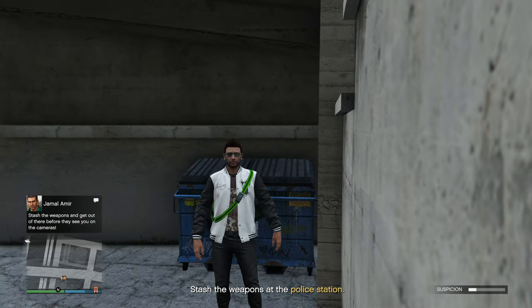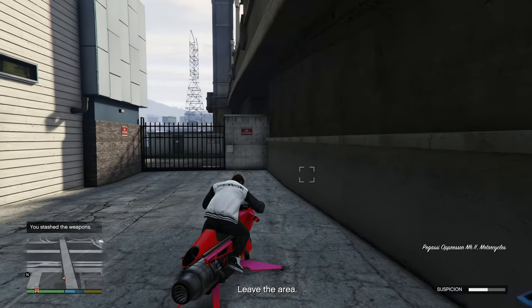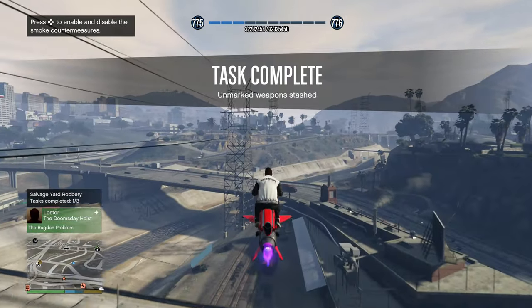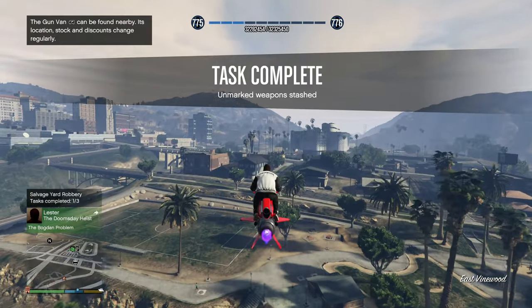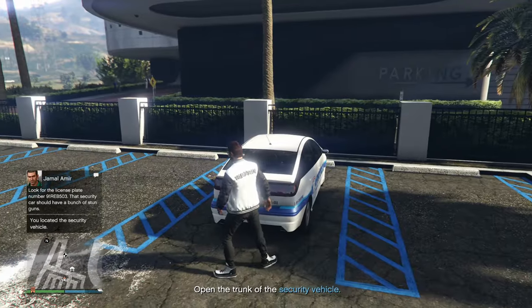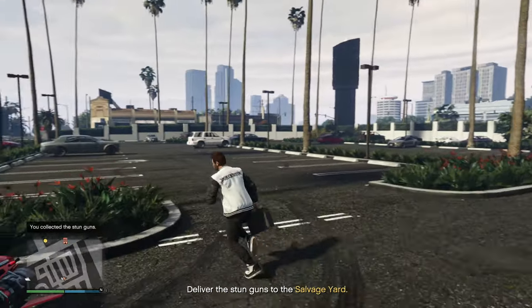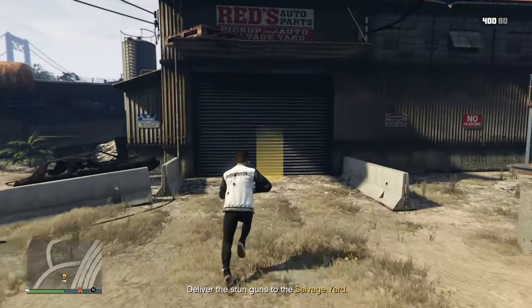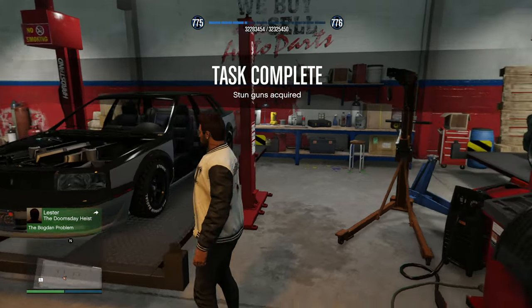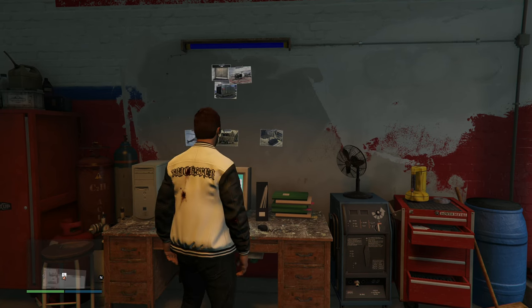I don't look suspicious at all — I'm just on a flying motorcycle flying into a police station. Oh wait, no, I do look suspicious. Suspicion levels are rising. Let's head on over to the casino and complete whatever this task is. Now like I said we don't need to do all of these tasks — there's only three that are mandatory. Let's pop open the trunk, steal the stun guns, and bring them back to the salvage yard. It's just too easy with the Oppressor. Task completed — two out of three.